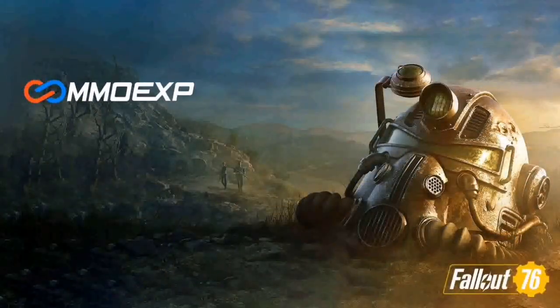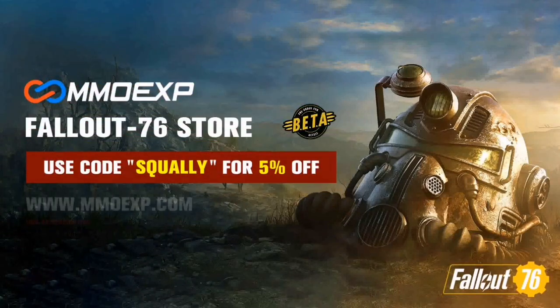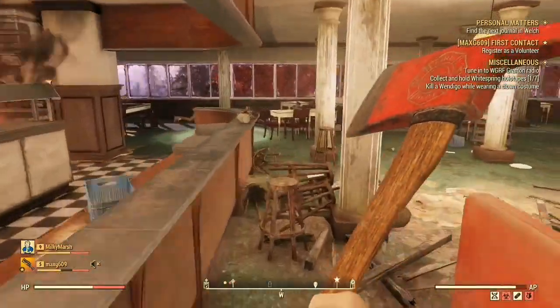If you guys are looking for a place to get cheap Fallout 76 bottle caps, legendary weapons, and a bunch of other cool items, use MMOEXP. The link is in the description and you can use my code 'squally' for 5% off.